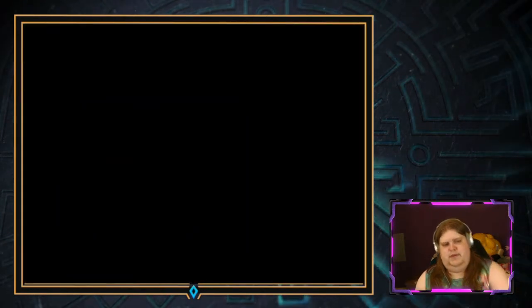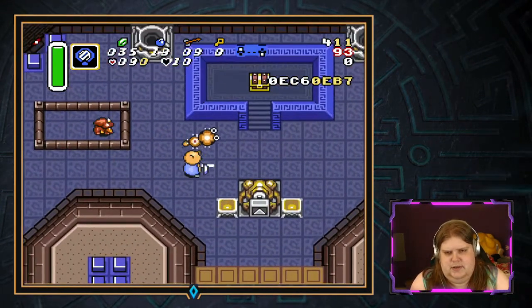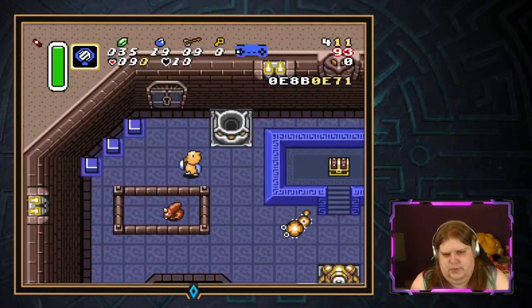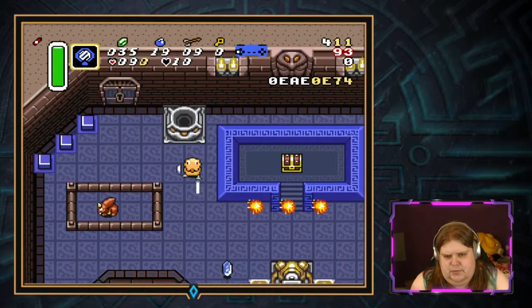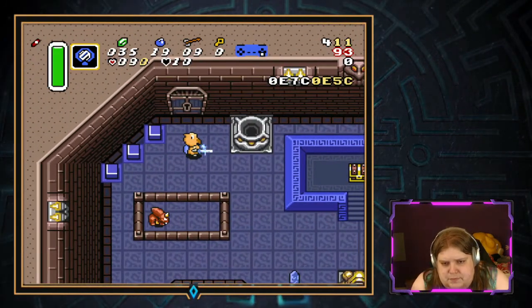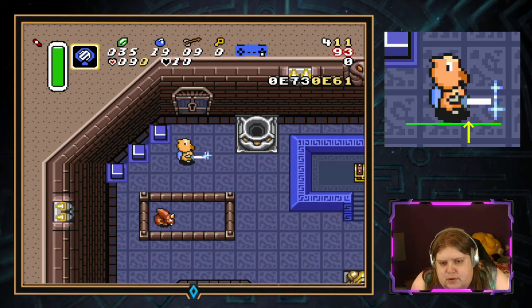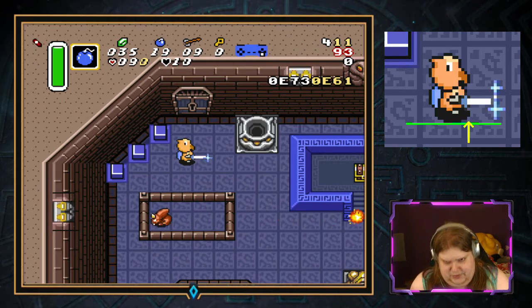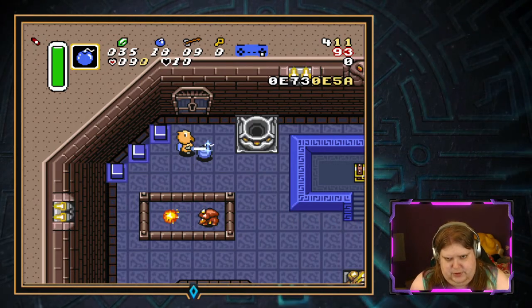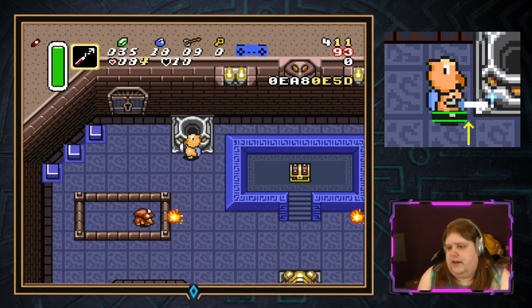If you don't have the boots, let's see if I can do this first try. Die, Moldorm. Blue rupees on the ground — we're good. So I want to be vertically the same alignment. Horizontally, one pixel to the right of the border. Drop a bomb, move up, move over. I'll relish the fact that I got it first try — that will probably never happen again.